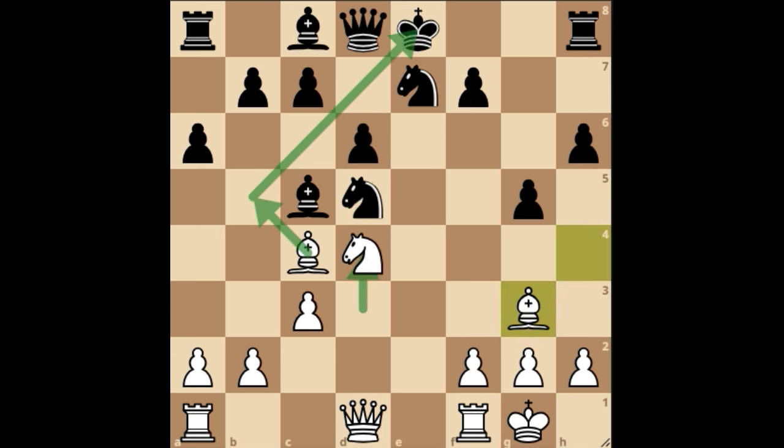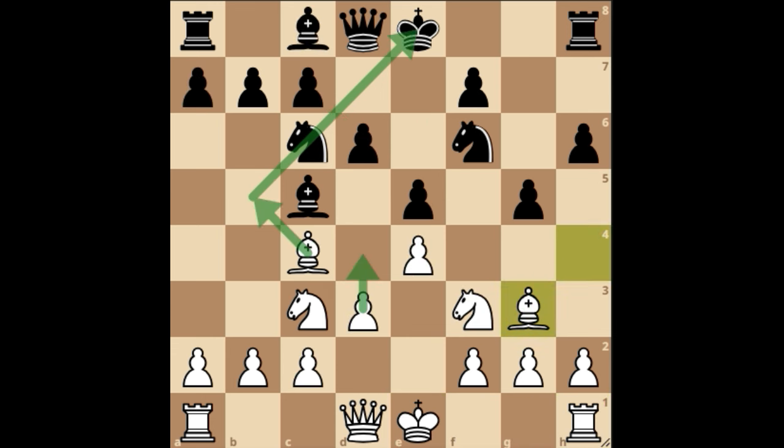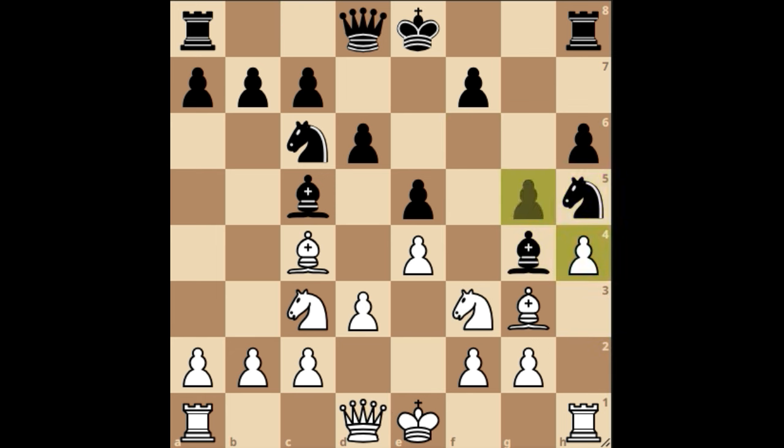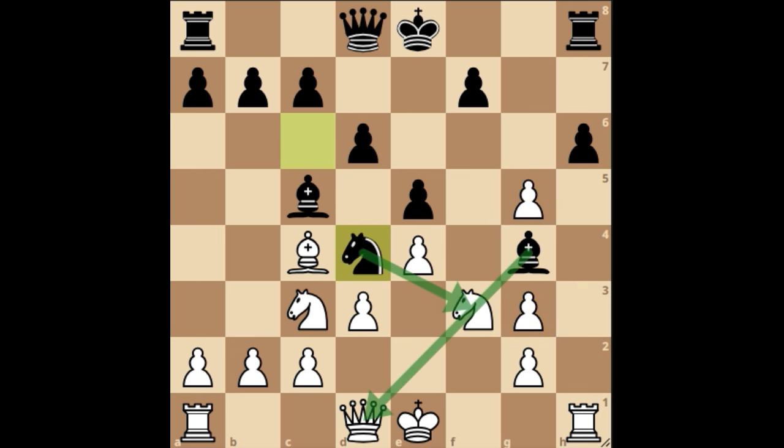Now going back, instead of a6, black can play another counter-pin by simply playing bishop g4. Here we are going to have a look at the dangers white will face by unpinning with h4, and after knight h5, h takes g5, knight takes g3, f takes g3, we have knight d4.